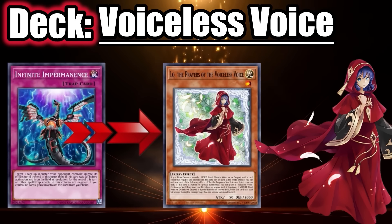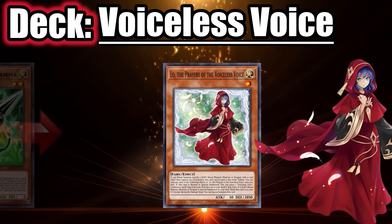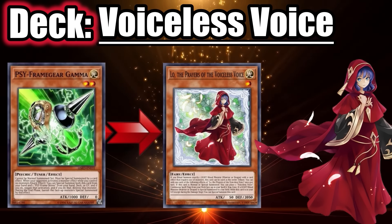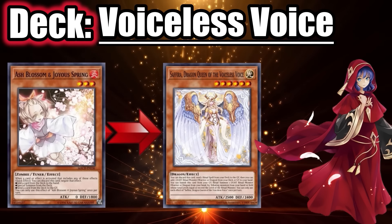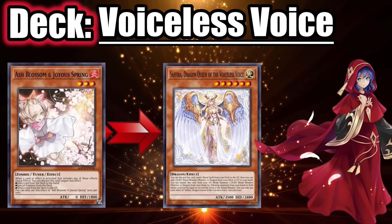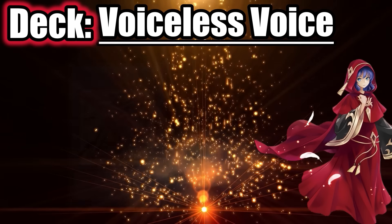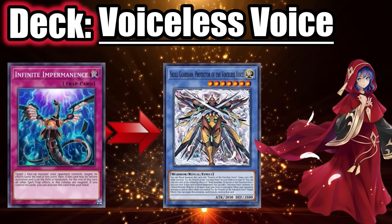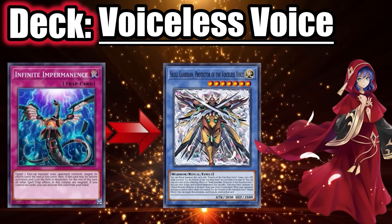To counter Voiceless Voice, you generally want to use your Imperm and Valor on Lo because it negates both her search effect and her being treated as full material for a ritual summon. Same for Frame Gear Gamma — you'll want to use it on Lo. Ideally, save Ash Blossom for Sauravis, but only if you didn't see them search Skull Guardian. However, if they started with Pre-Preparations, you have to ash that, otherwise they'll summon an omni negate.